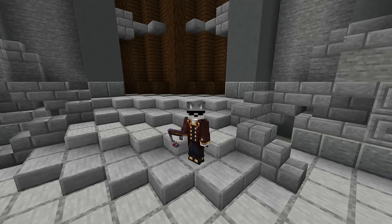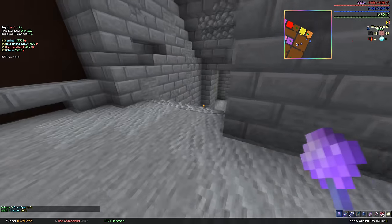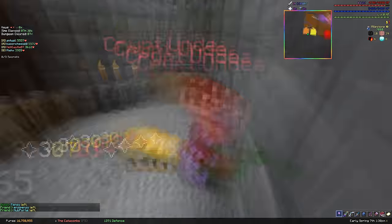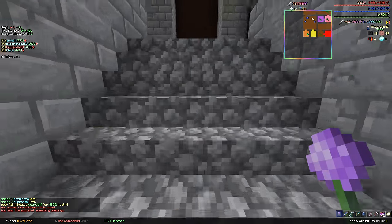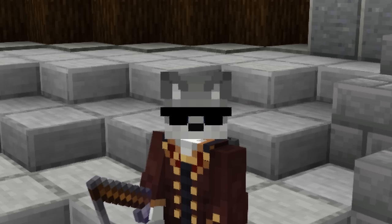So first, a guide on how to do the trap room. When you walk into the room, go left and down the stairs and blow up the crypt, then pull the lever, being careful not to fall into the deathmite pit. Go back and walk across the platform. Just kidding — it falls. Get epically pranked, kid.